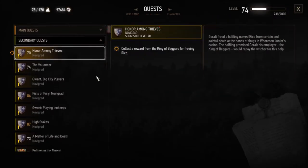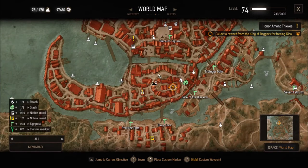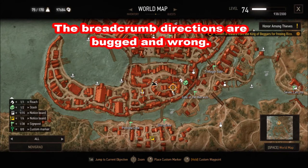Unfortunately the breadcrumb trail on the Witcher GPS is bugged, so it's going to lead you to the wrong place. It's going to lead you down an alley with some bandits and then you're going to kill those bandits and then you'll be totally lost.